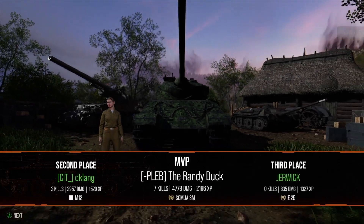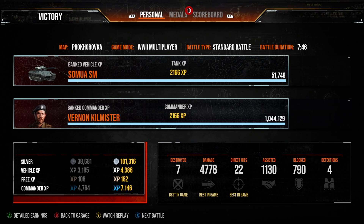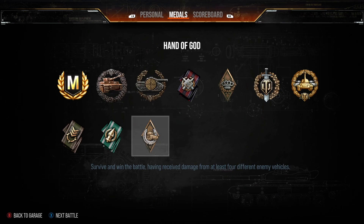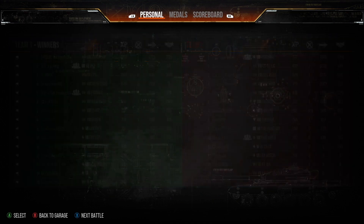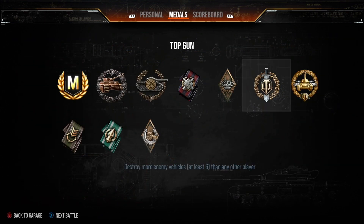We still had a decent game. We picked up seven kills, got the Devastator, over 2k base XP, just shy of 5,000 damage, and around a thousand assistance at the end. Also got the High Calibre and Ace Tanker. Thank you for watching, thank you for putting up with me rambling, and as always — happy tanking.